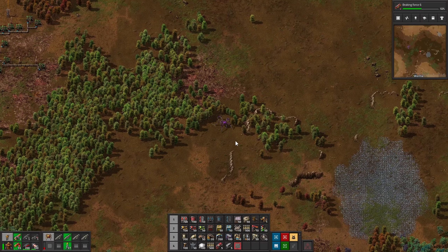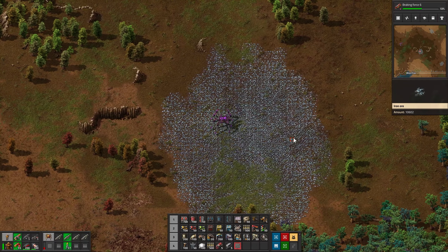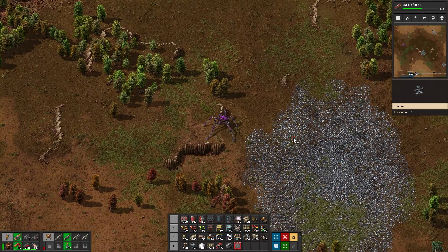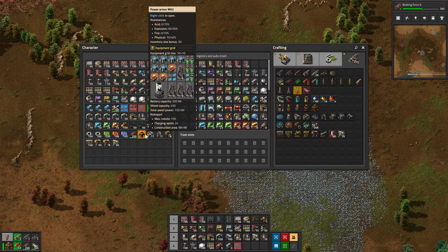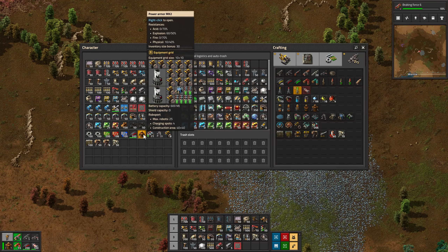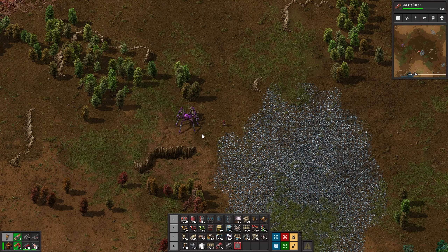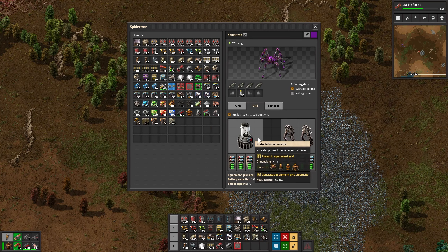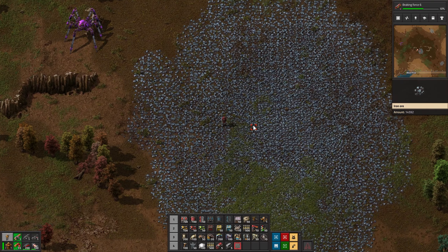I never put beacons over there on that oil patch. We have arrived at the mine location. It doesn't look as big as I was initially thinking now that I'm here. I'm going to get out of the Spidertron because it's kind of annoying to build while you're in it. I need all my roboports. I wonder if the Spidertron charges while I'm not in it - I guess we can find that out. I'll put the four legs out - yeah it is charging, cool. We'll let that charge up while we're doing this.